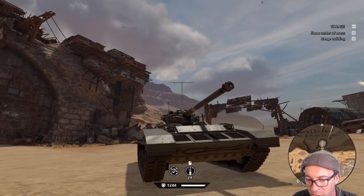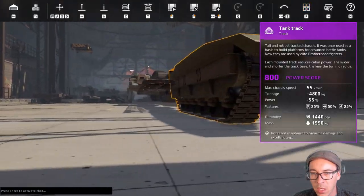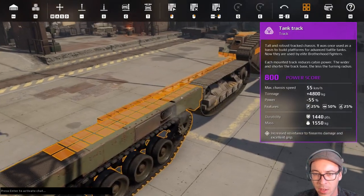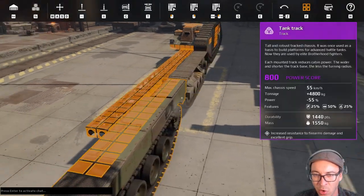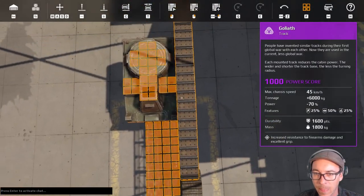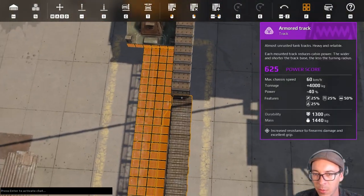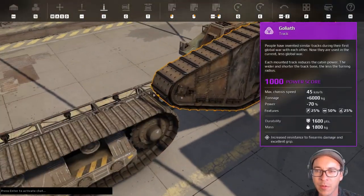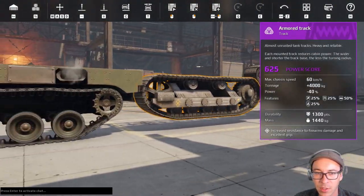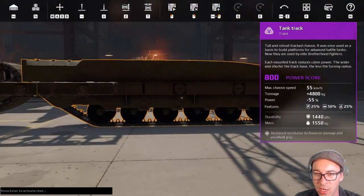Let's do a size comparison. The tank track has weld points on top — about two across weld-point-wise, which is pretty standard. The armor track is about the same width; the Goliath is a little more narrow. As for overall length and height — look at this thing, it's got significantly more ride height than the other tracks.